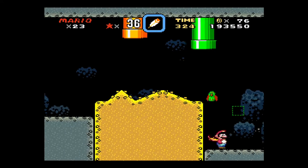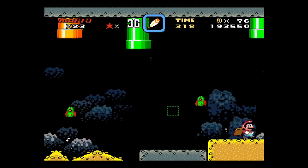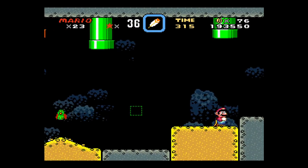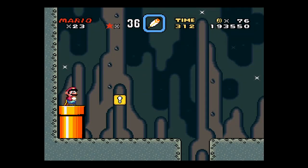So I neglected to mention this in the last video, but to go into these pipes, you have to press up. And it's probably worth mentioning at this point — to go down the ones you can go down, press down. And if you're on a pipe and you press down and nothing happens, you probably can't go down into it.